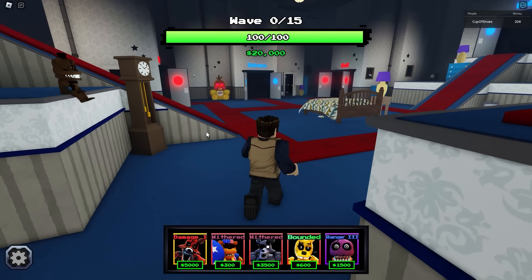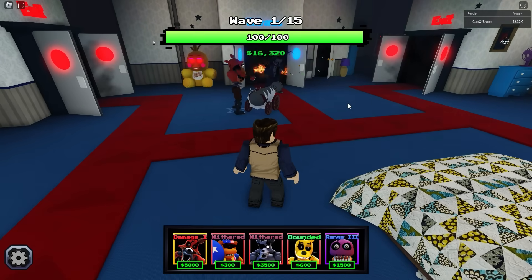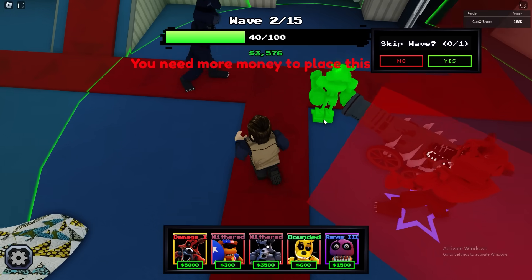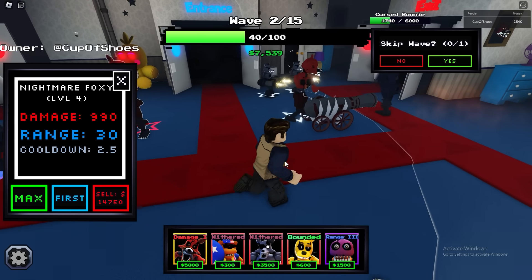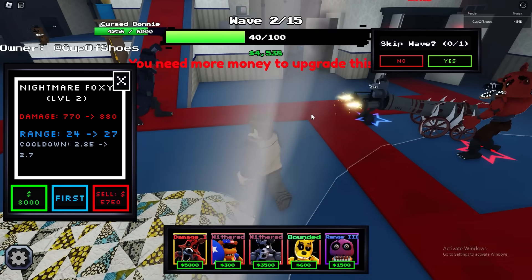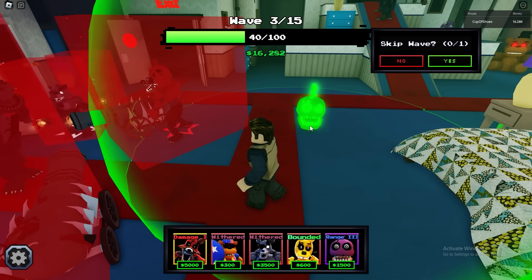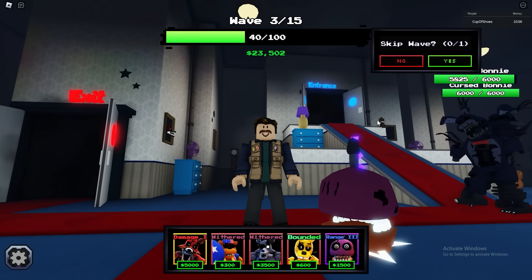I'm gonna turn off Auto Skip. Whoa, this guy has a cannon! Let's place him there. This guy has a cannon — can you believe it? 990 damage, 2.5 cooldown. That is actually pretty interesting and pretty good. The sound effect is nice — at least he has a sound effect. Let's place this Nightmare Cupcake, because that's what this video is about.